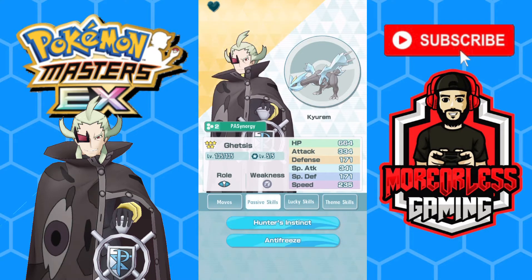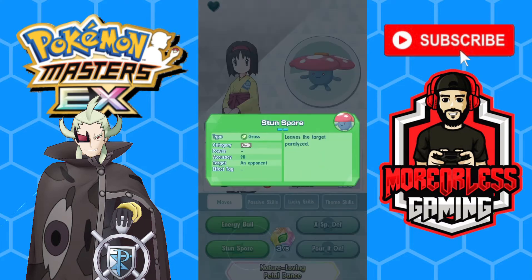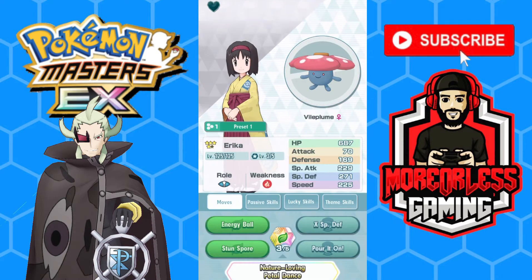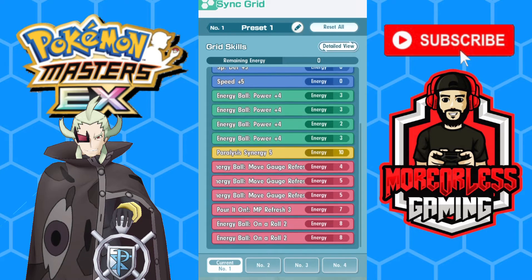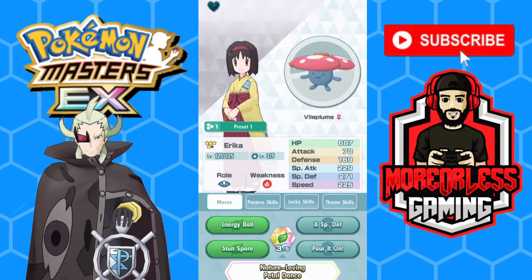We're also rocking Critical Strike 2 — I was lucky enough to roll that after about six cookies or so. We're also using Erica and Vileplume. I haven't used this sync pair in a while, but it's going to provide Stun Spore. The good thing is, even though it has 90% accuracy, it has Piercing Gaze so it'll hit all the time and paralyze. On her grid we have some Energy Ball power-ups, Paralysis Energy 5, Move Gauge Refresh 2s on Energy Ball, On a Roll 2 for Energy Ball — two of those — plus MP Refresh 3. We mainly want to use her for paralysis.